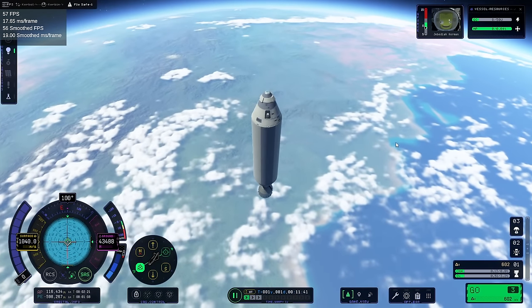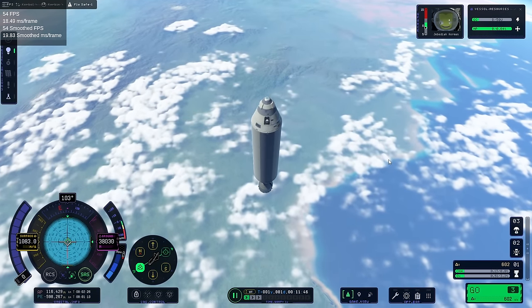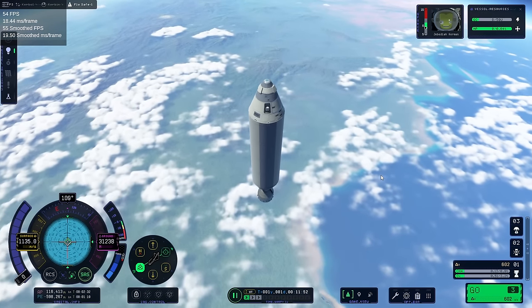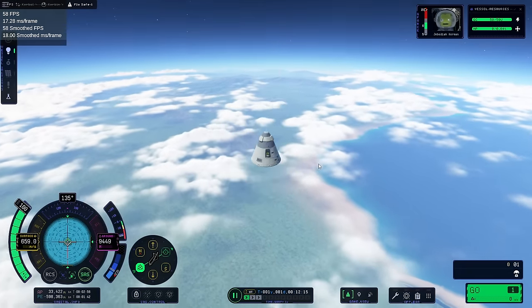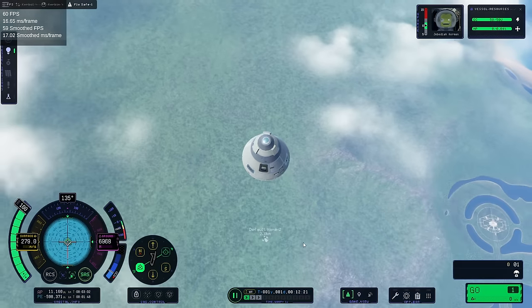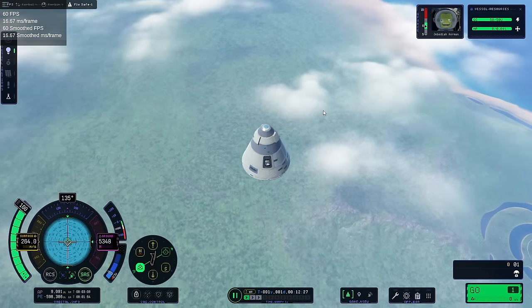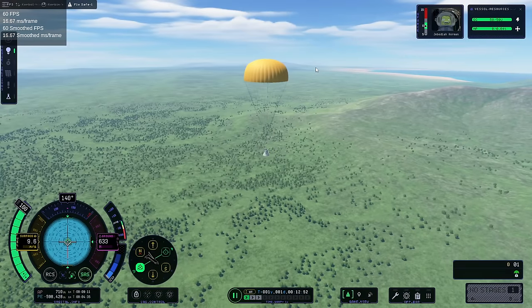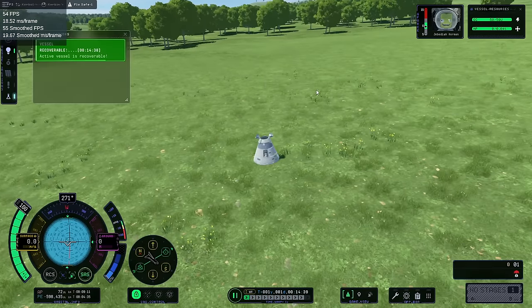Probably the parachute didn't want to deploy because we're going too fast. It's funny because previously they had deployed pretty fast on occasions where they popped out really early. We do have some effects there. This slows down pretty well. Coming down with the stage is not a good idea. Parachute — and we have a parachute. All is well.